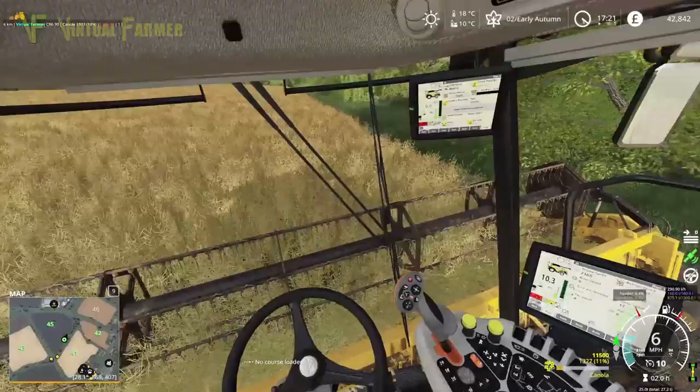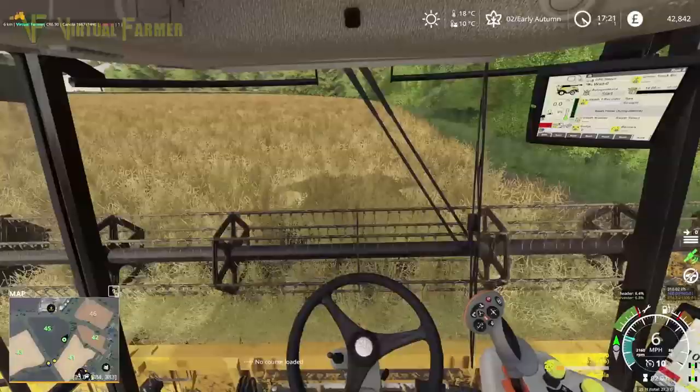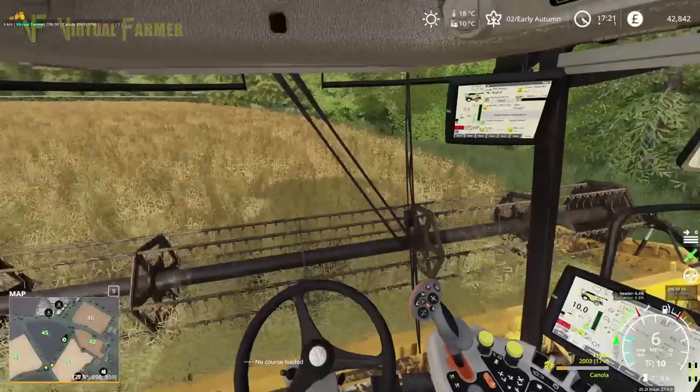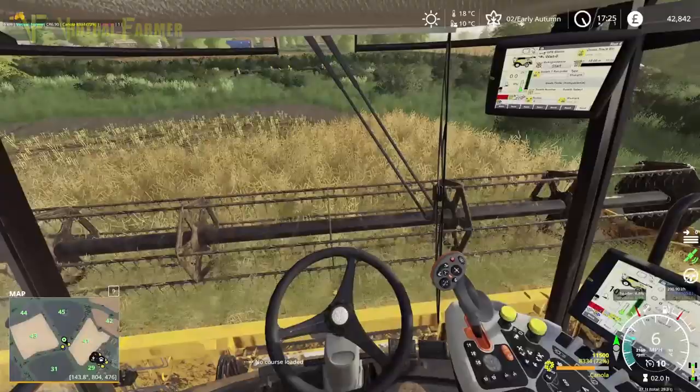We will lime this field — that's something we need to do before we re-seed it, so we will get it limed before we replant. Let's head around the field and see where we are at the end of it. We are coming up to the end of the first headland and we are at about 72–73% full by the looks of things. So that's pretty good — that puts us in a good place.